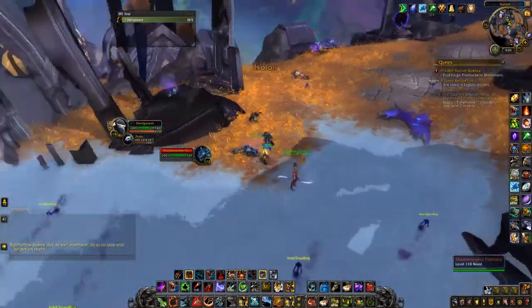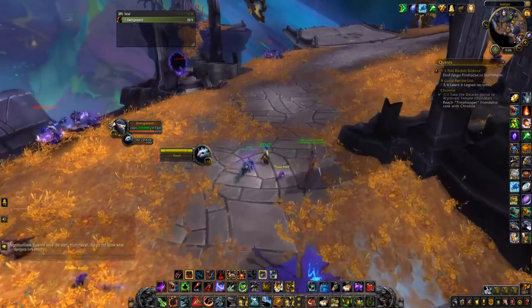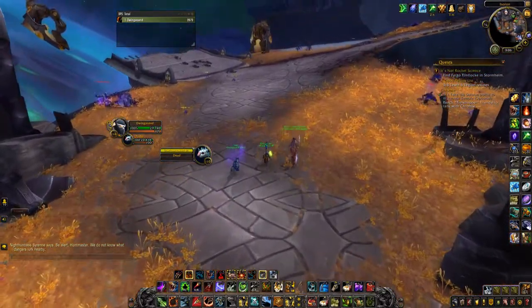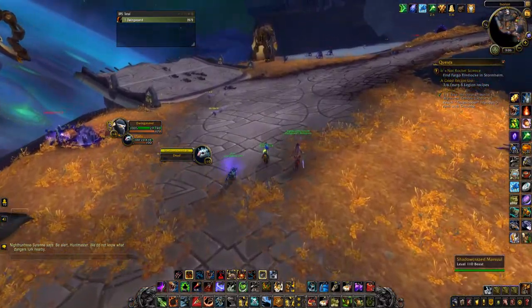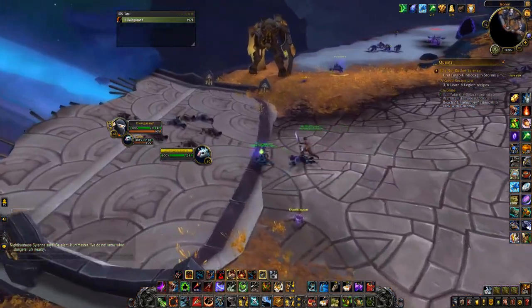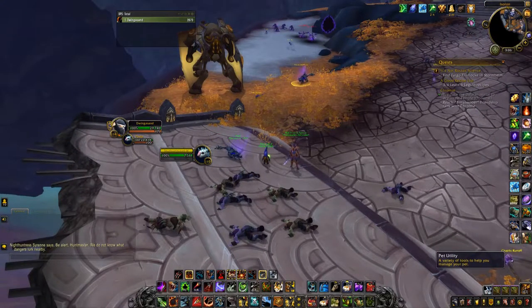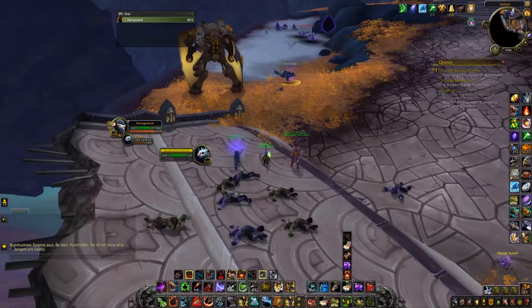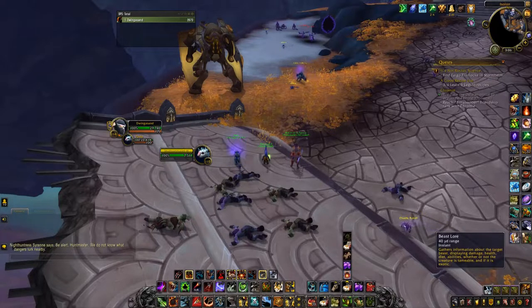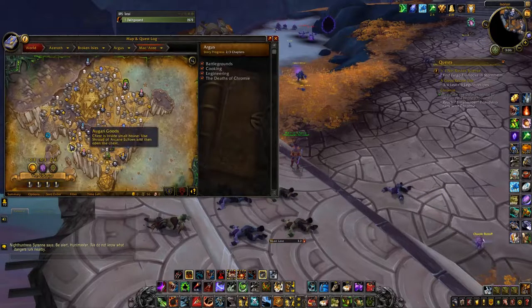There are some cats here too, but the one that I tamed is this one. One of the best tools for pet hunting in a hunter's toolkit is Beast Lore — it tells you it's tamable and shows some of the abilities you're going to have.